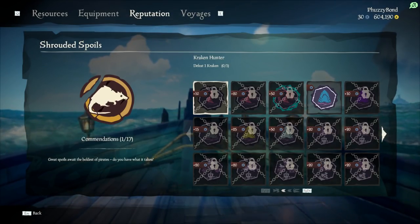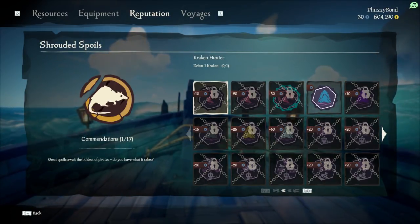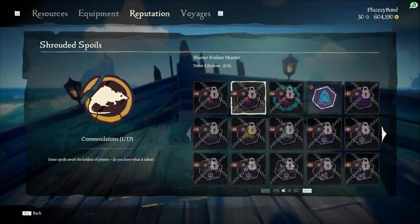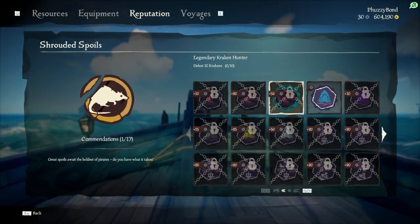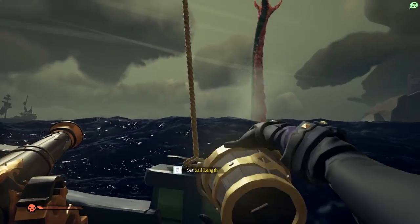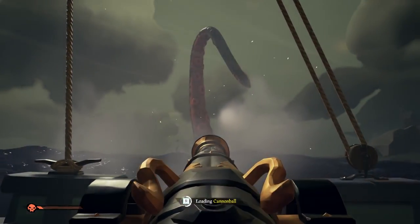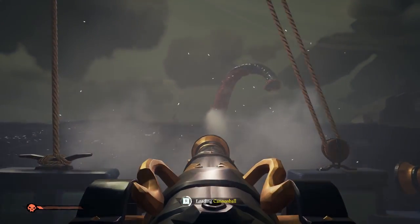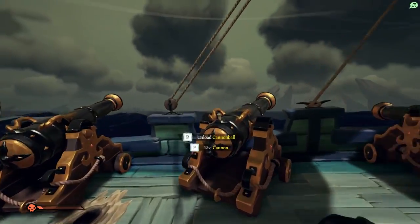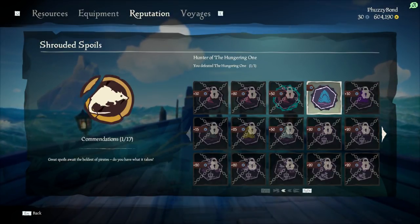With the Shrouded Spoils update, don't be confused by the amount of commendations — each one comes as a set. For example: defeat the Kraken, defeat the Kraken five times, defeat the Kraken ten times. So you just do your normal thing, and when you get the Kraken you try and defeat him. Hopefully you have a good crew because he's much harder this time, but when you kill him every tentacle you destroy drops a bit of loot, which is really nice.